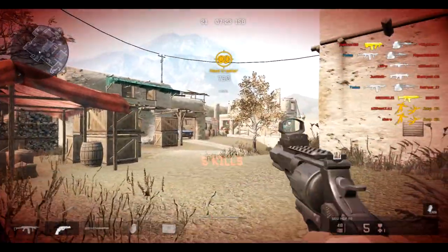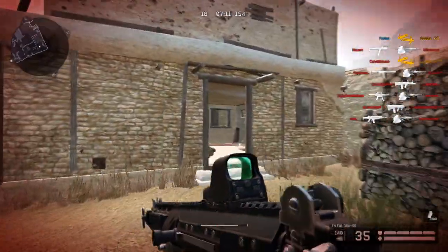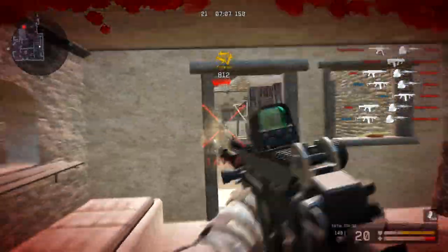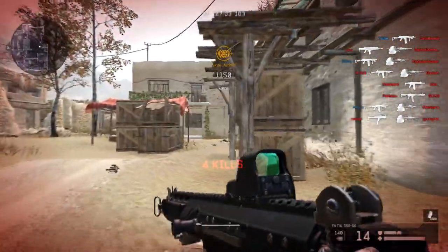The aim and hip accuracy is really good and is pretty much the same compared to other top rifle guns. The FN Faw has a clip size of 35, while most other rifle guns only have 30 bullets per clip.